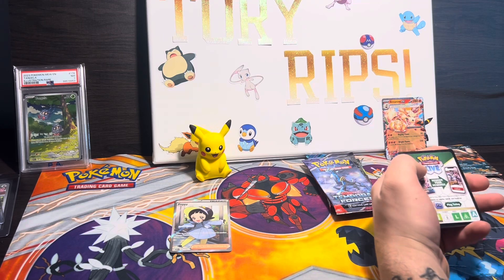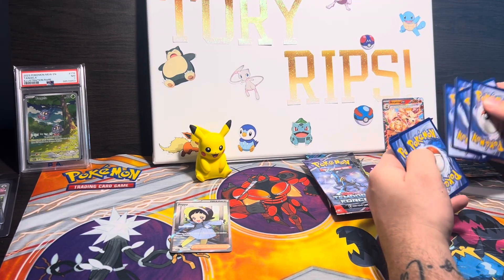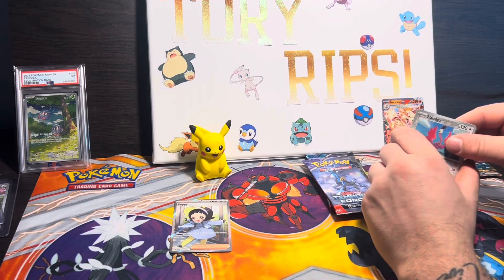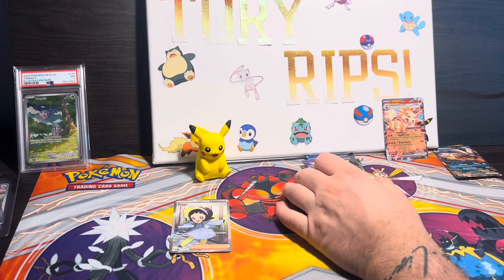Let's see if we can make some profit out of this tin. Back to the front — come on, baby. Houndour into an Entei — regular holo.